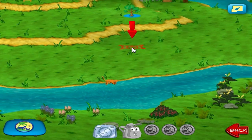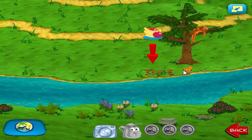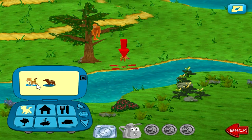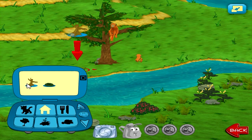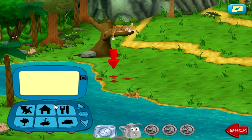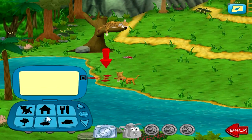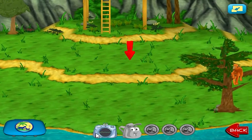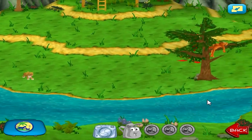Shelter — monkey shelter. Food. Fruit. An animal needs food. Animals — jaguar. Excelente! Shelter — jaguar shelter. Food. Meat. Animals — tapir.